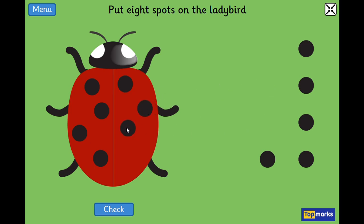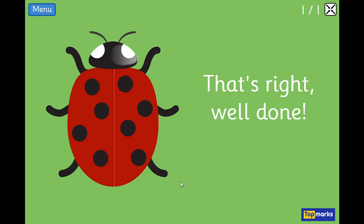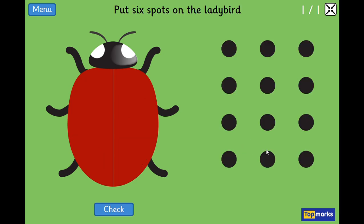Six, seven — how many more? That's right, one more to make eight. We've got eight spots. Let me just count and check: one, two, three, four, five, six, seven, eight. I'm happy — I've got eight spots. The game says that's right, well done! We're a good team. Now put six spots on the ladybird.